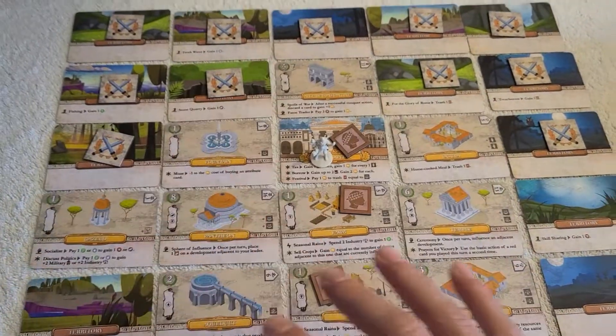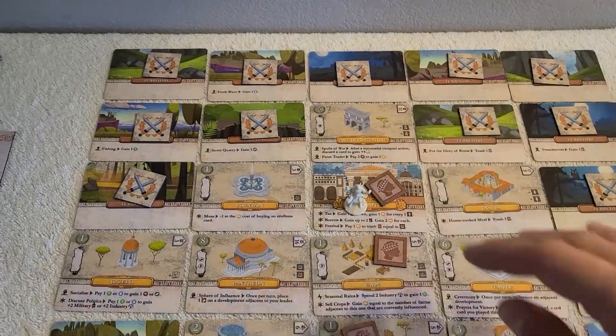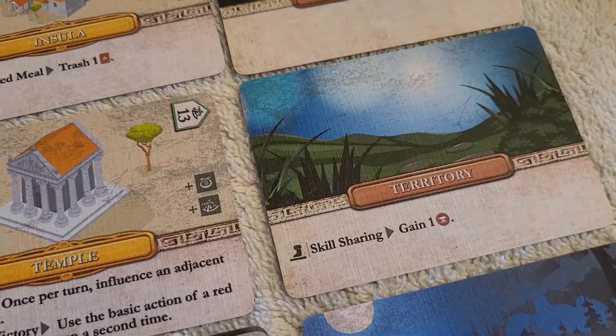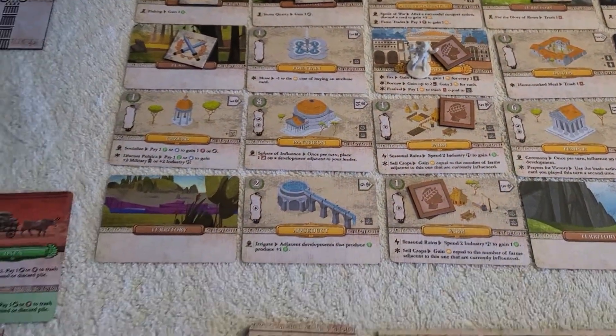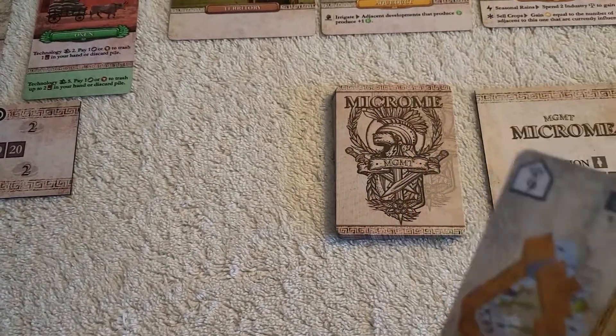You start out with territories covering this map. Most of them are blank, some have enemies on them — kind of on the northern half — and then some have small benefits, like if you end your movement there you can get some iron.